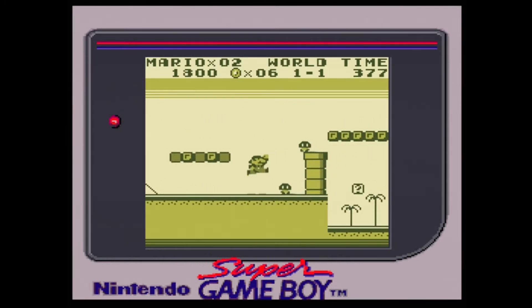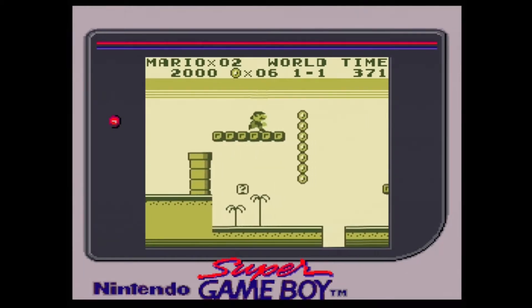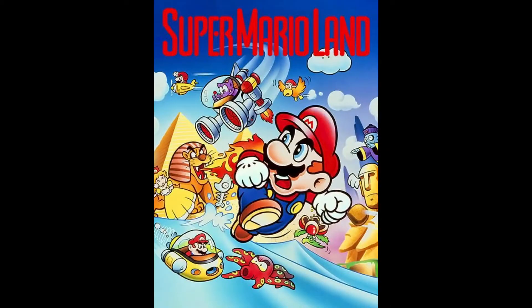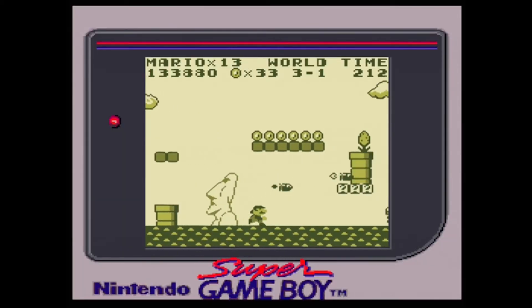Back in 1989, a big gray brick would be released upon the world and would become known as the Nintendo Game Boy. Alongside the release of the Game Boy were games like Tetris and Super Mario Land. With Mario already being the Nintendo mascot, it was only natural for them to release a Mario game with their new system.